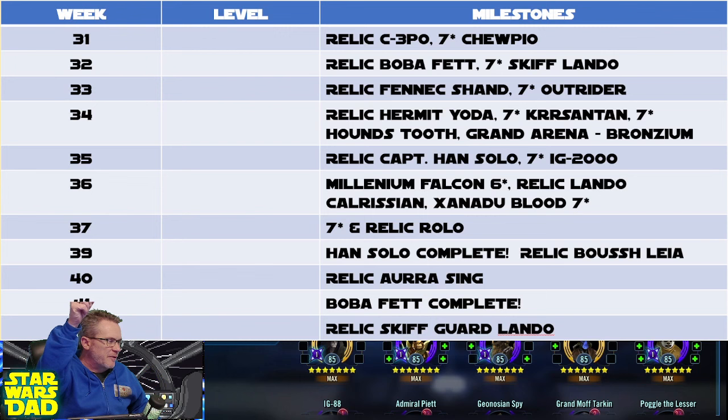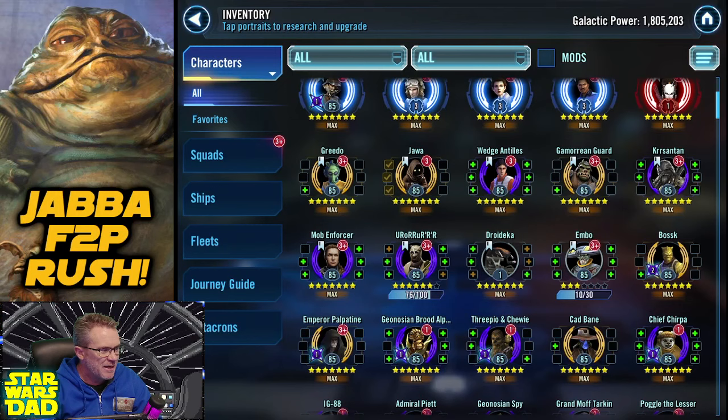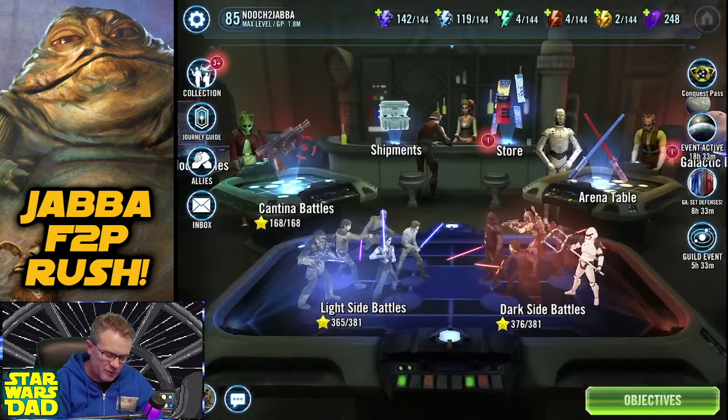I'm at 42 weeks right now - looking at the update: we reliced C-3PO and then last week Boba Fett was complete, we reliced Ora Singh, and this week Relic Skiff Guard Lando. We've got a lot of work left, and I think we're probably likely to be starting tickets around the week 52-53 mark, but not ready to unlock Jabba at that point.